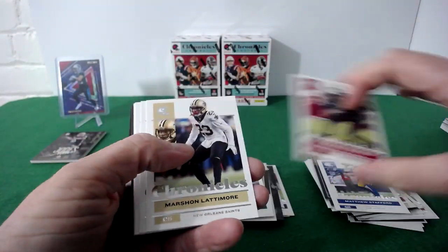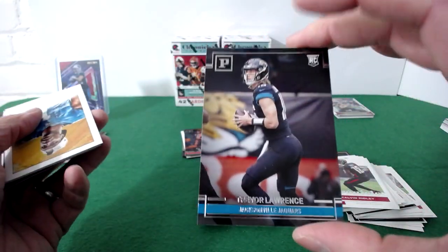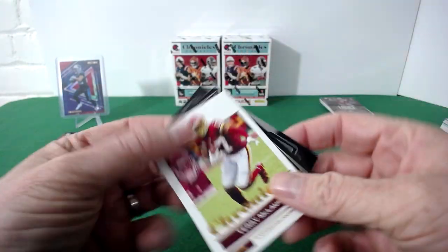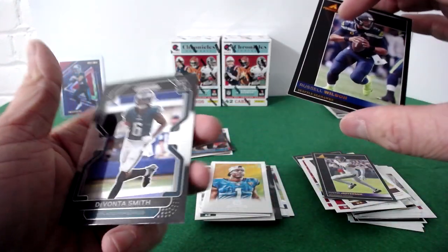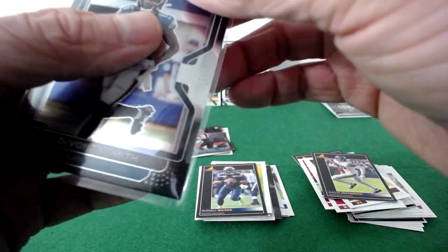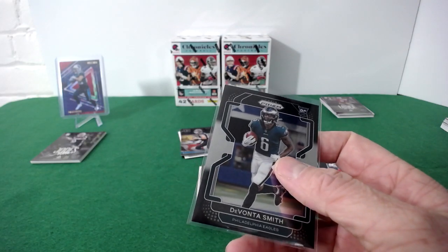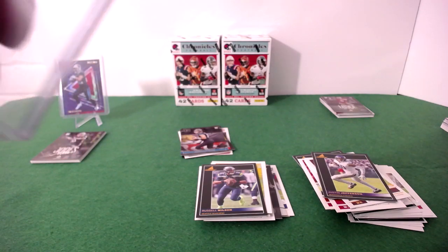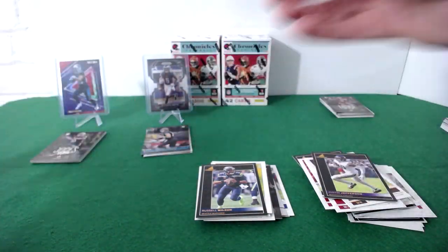Value pack four: Michael Carter, Matthew Stafford, DeAndre Hopkins, Marshon Lattimore, Amonra again, Mike Evans, James Robinson, Calvin Ridley, Trevor Lawrence — nice. Travis Etienne, Trey Lance rookie — PC hit. Scary Terry, Justin Jefferson — and then we got one! A DeVonta Smith black prism rookie! I don't know much about prism, it's kind of the most cost-prohibitive retail product, but I know this is what we're looking for. I'm quite happy with that — going to top load it.